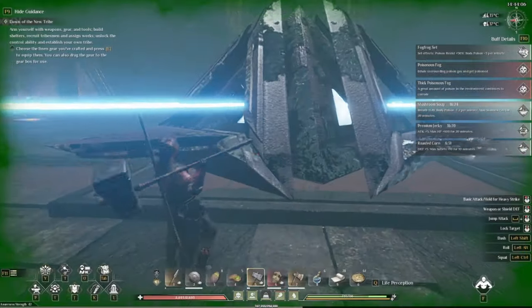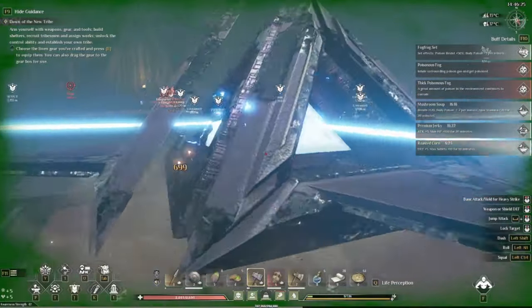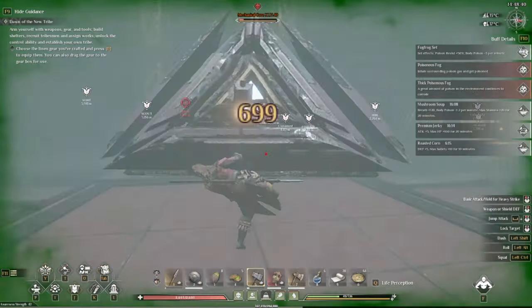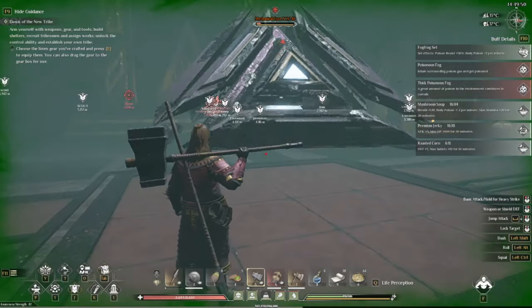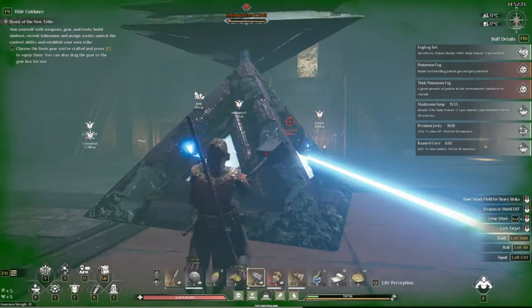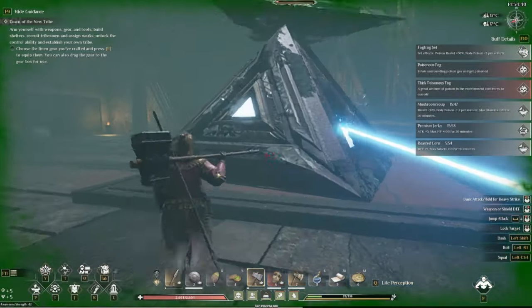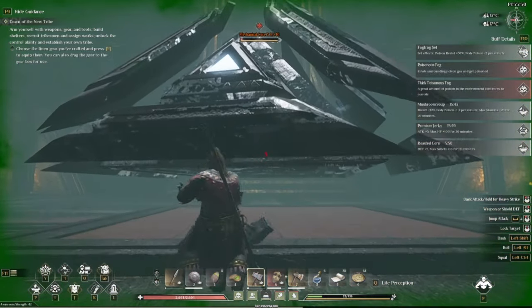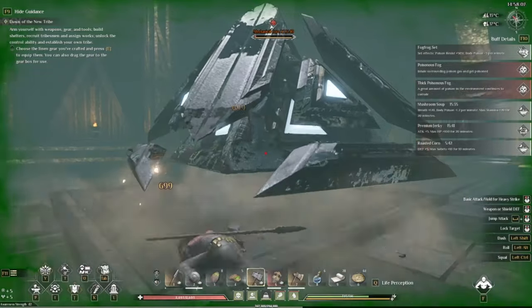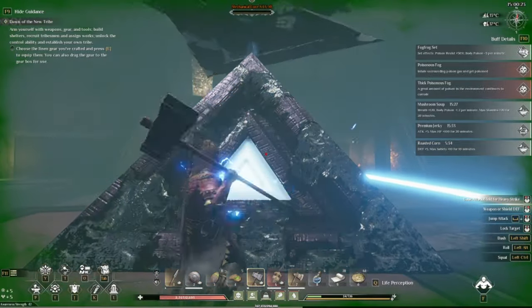I've gotten him down all the way. One thing I forgot to mention: if you do a charge attack, there's a glitch where it hits twice — it doesn't matter how long you charge it up for. You actually deal a lot more damage by doing one charge attack than two normal attacks. Just make sure you always have stamina. You can see he is just about toast. Back up — I'm not getting killed again with that one. That was my mistake last time. He is toast — and there we go.